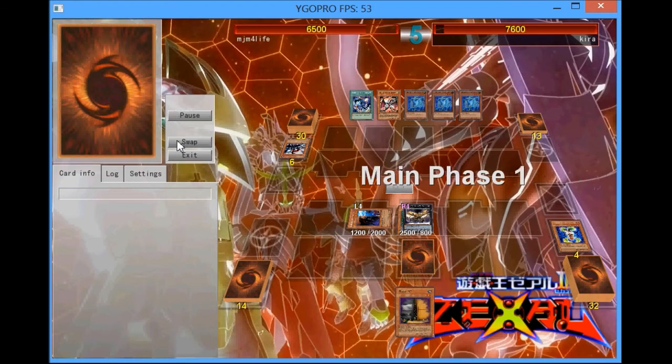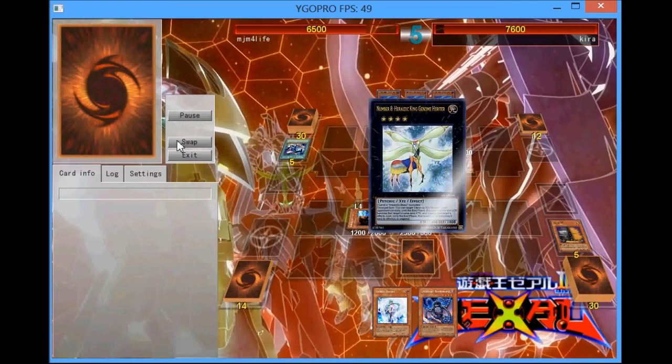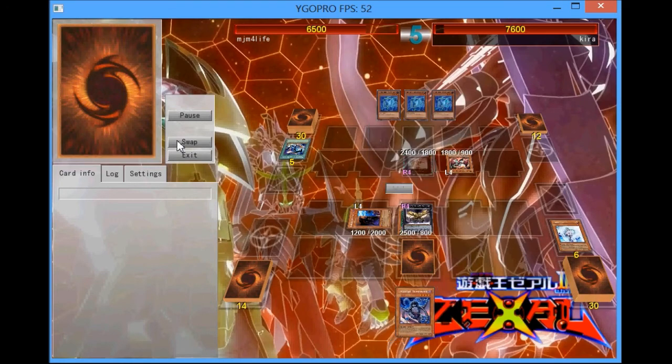He's going to go for the Medallion — a High Medallion Orange — I'm going to chain Maxx C to that, so that's going to give me at least 2 draws. Luckily I draw into the Valor as he goes for the Genome Heritage, so I can Valor that — an amazing top deck on my part — as I can Valor the Genome Heritage.